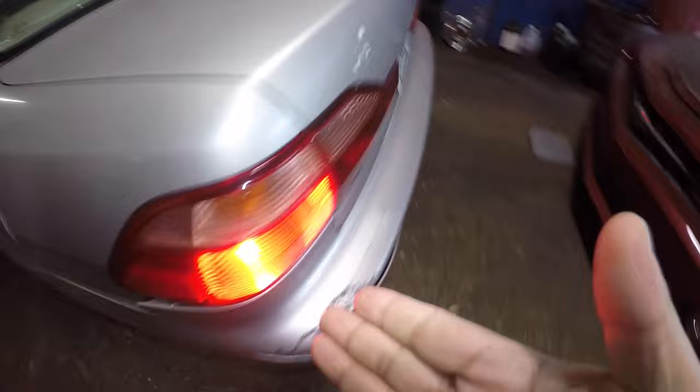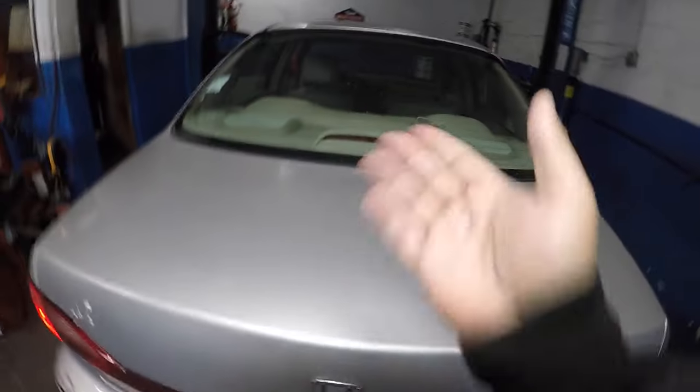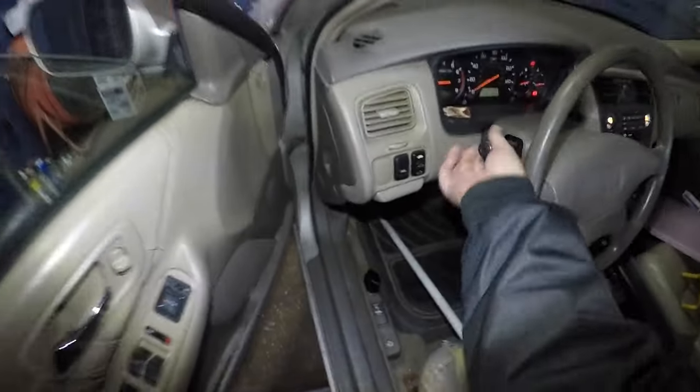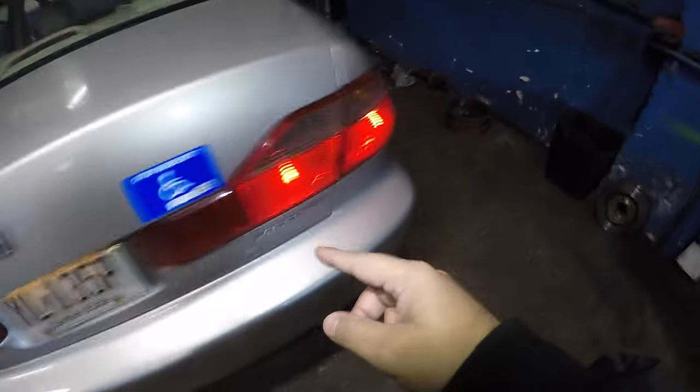We're going to press the brake using a rod to check the brake lights. It works, it works — but one does not work. We're going to pop the trunk and change that bulb. The regular lights work, headlights are on — simple little things. One bulb is confirmed out.